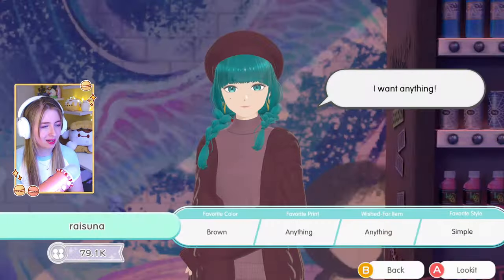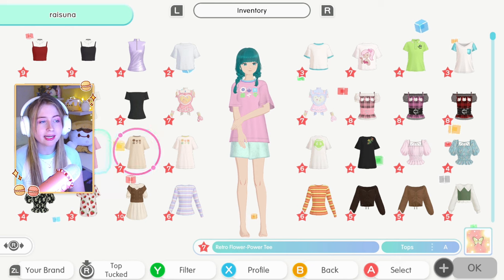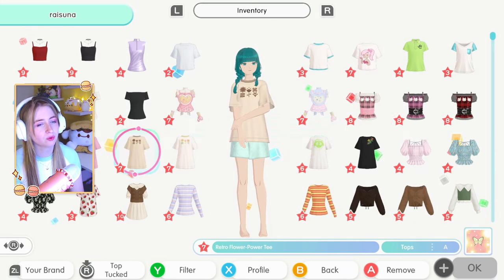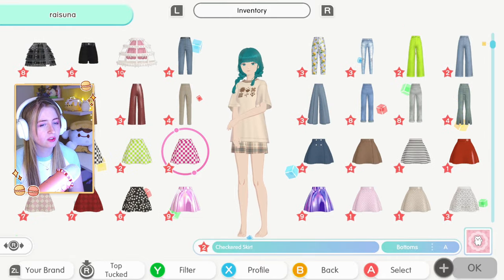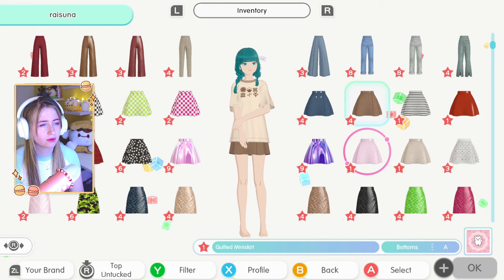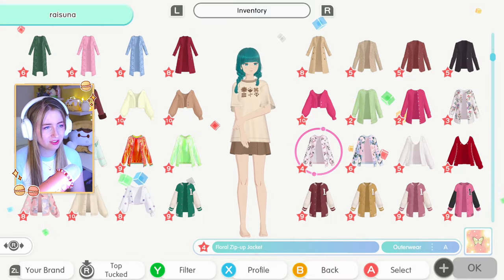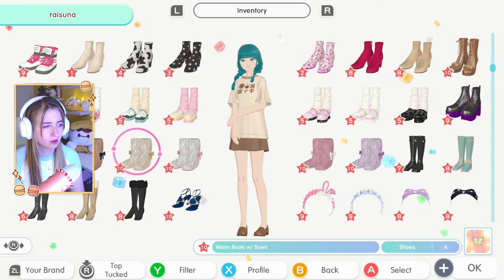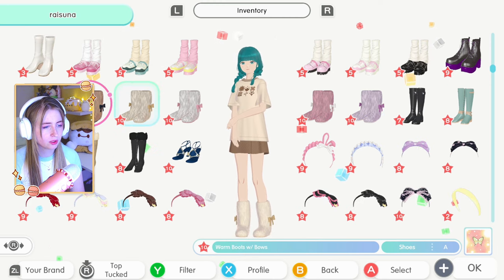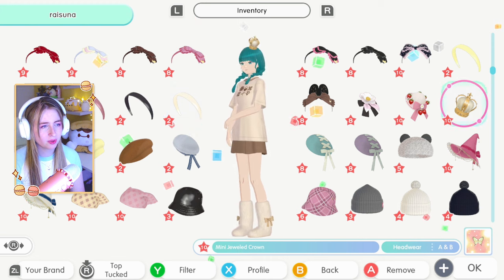I really hate that anytime you're done styling with someone, the hair does this thing - it makes a little chair shape. I hope they fix that. Next up - brown, anything, anything simple. I have been crafting a lot of brown stuff especially for my last showroom. I got this blueprint for this top and made it in three colors - isn't that so cute? I want this in real life. So we're going to do this one. Brown, anything, anything simple - I have a lot of brown tops. We're gonna do with these quilted shorts. Some ugg boots - or loafers? I think the uggs are cuter.